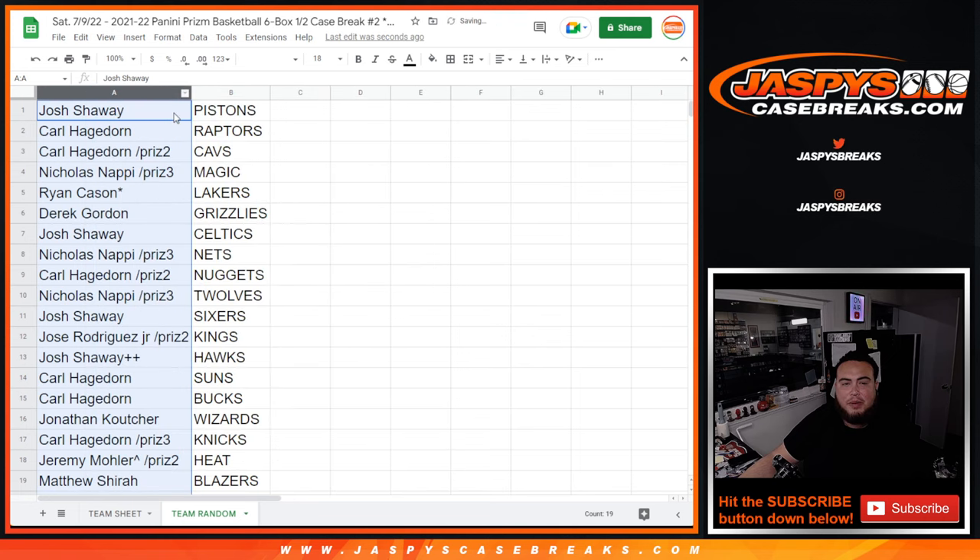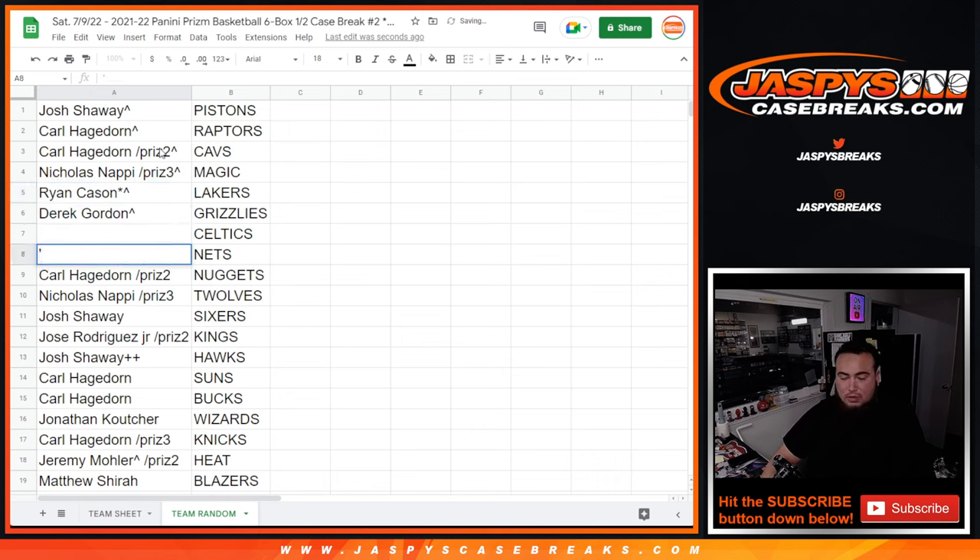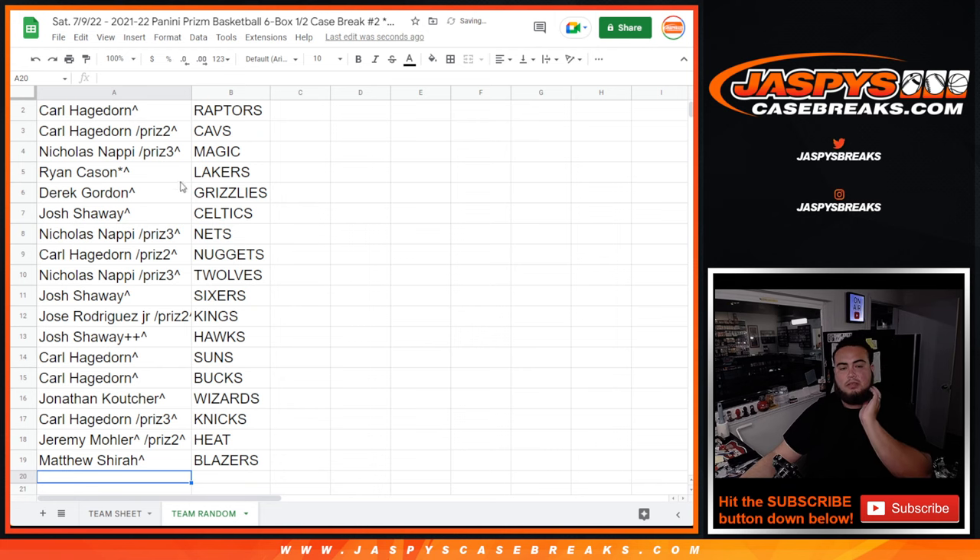Carl, very nice — the Raptors. Pistons, Raptors, Cavs are all like four to five hundred dollars plus, so not bad at all. And you also won the Cavs from your pack filler. Nicholas, you got the Magic — very nice, they were a couple hundred dollars as well. Nick, Ryan with the Lakers, couple hundred bucks as well. Josh with the Celtics, Nicholas with the Nets, Carl with the Nuggets, Nicholas with the T-Wolves, Josh with the Sixers. Jose with the Kings, Josh's free spot with the Hawks, Carl with the Suns Bucks, Jonathan with the Wizards, Carl with the Knicks, Jeremy with the Heat, Matthew with the Blazers. There you go, guys.